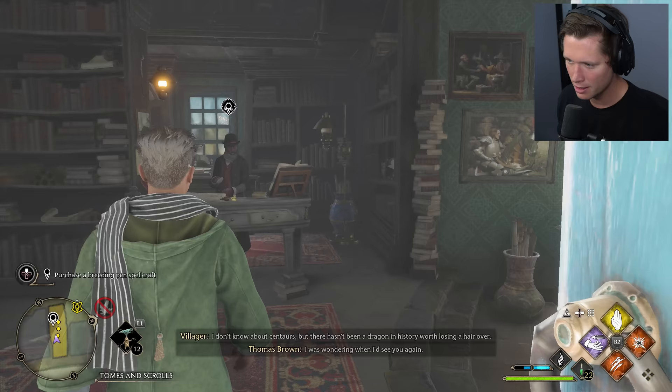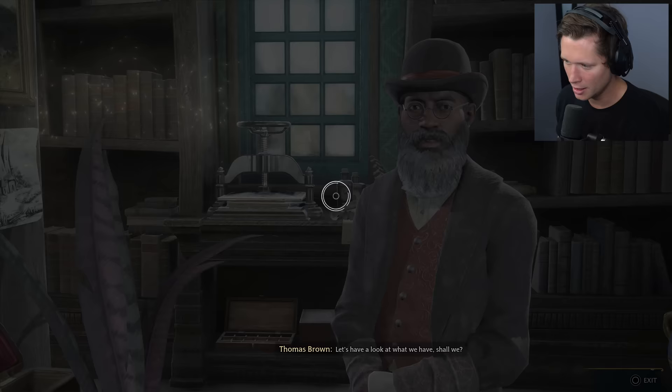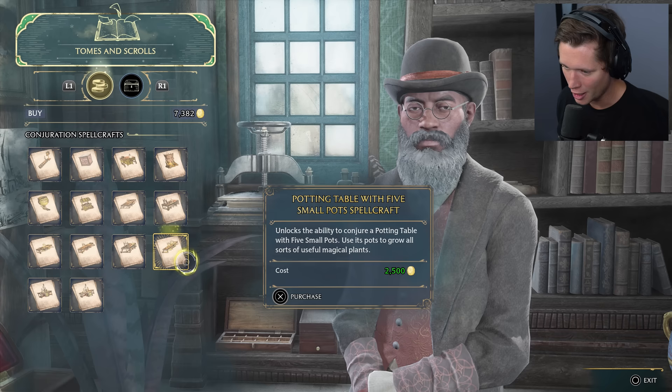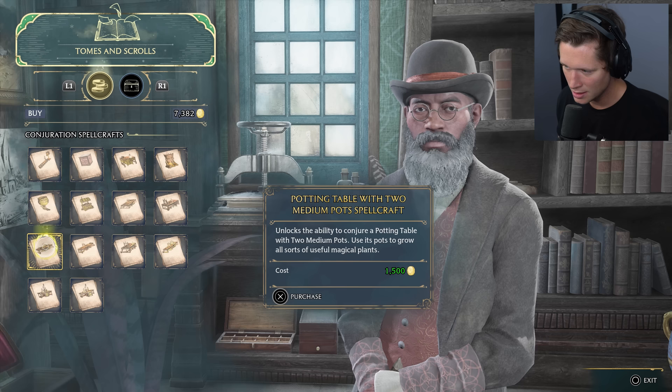Off to Tomes and Scrolls in a wintry, cold, blustery Hogsmeade. We need the Breeding Pen Spellcraft — we've been saving up a lot of money, and I think this is going to make us even more. I also want to grab five small pots and the T-shaped potion station. Five small pots are going to organize our Room of Requirement so much better. Let's go for it.